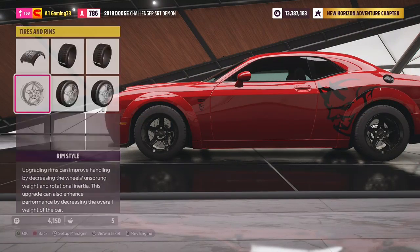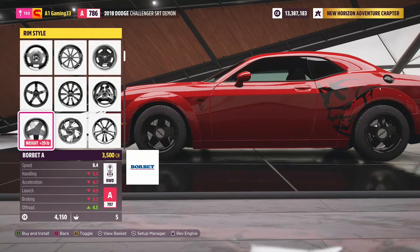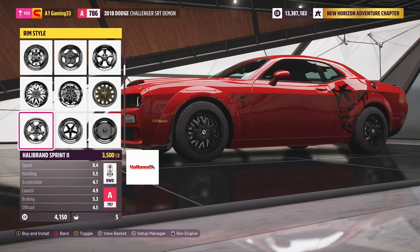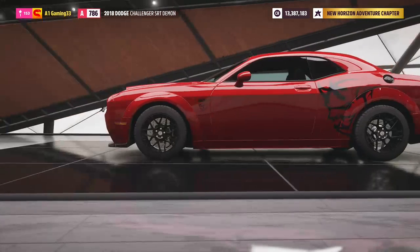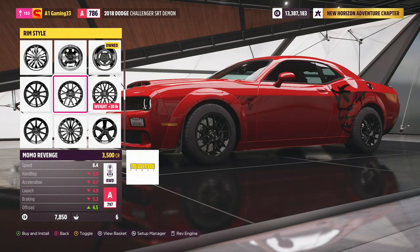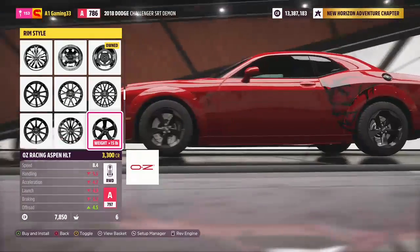Y'all know, if y'all seen when CJ on 32s got his Dodge Demon, first thing he did was test it. We gotta get something that looks similar to his wheels. I'm gonna make this video a little fast. My TV, y'all know it likes to go in and out - it's been doing okay. Forza just had like this 100 gigabyte update, which my TV was straight during the whole update.